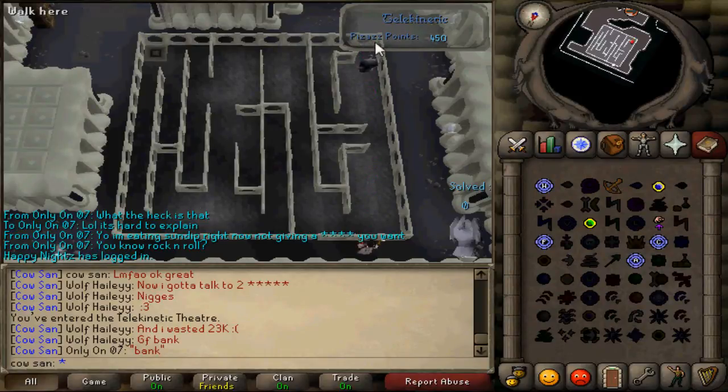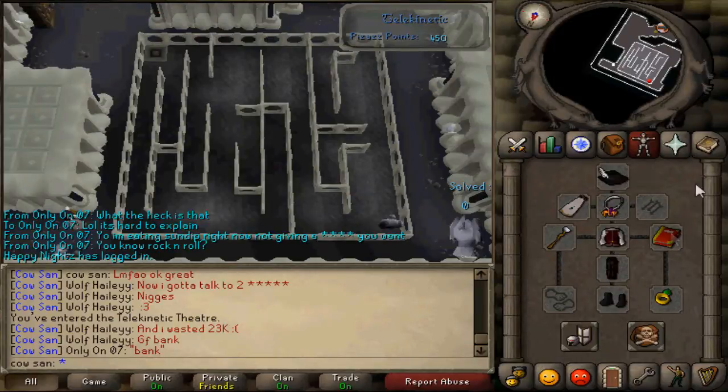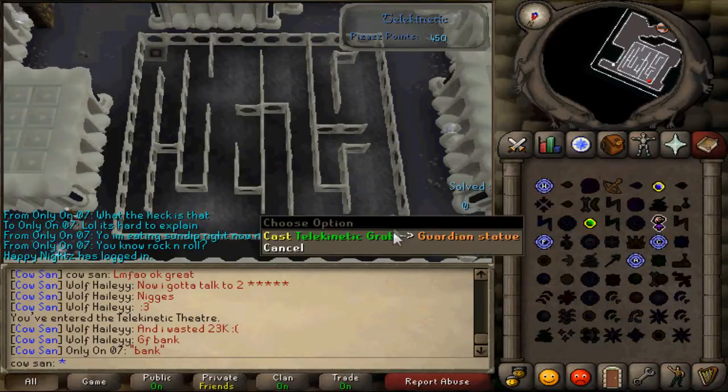Now depending on what side you're on, you'll make the statue go forward. Sadly, you cannot move while he's moving, which wastes a lot of time. Now I want him to go this way, so you're going to run over here. I do recommend a spotted cape and boots of lightness.